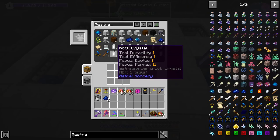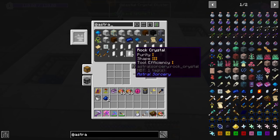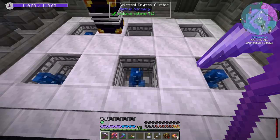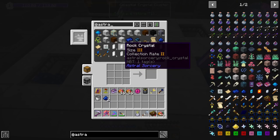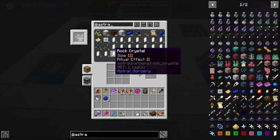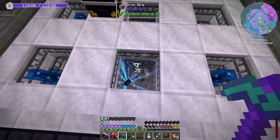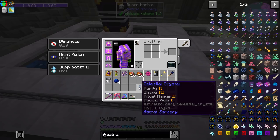You're going to see all these different stats on each of these crystals and they have different values. The standard rock crystal has a lower cap — I want to say it's like six. Celestial crystals have a cap of, I want to say, 10. I think celestial is 10; I can't remember rock crystal, I want to say it's six. I don't usually mess with rock crystals that much. These are all five on value. I think five is the maximum that rock crystals can come as. There we go, that one's done. Let's go ahead and pop that one and see what we got — purity two, shape three, ritual range two, and focus VCO one. And you can see it has bumped up to like eight value. I think it can go to 10 though.